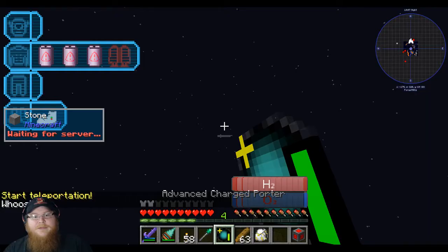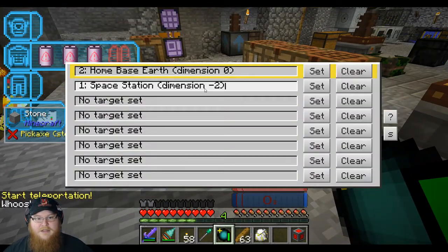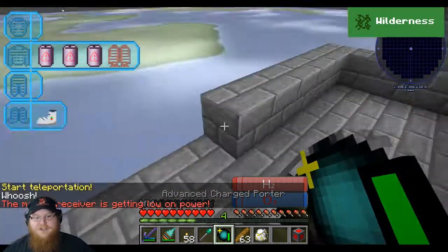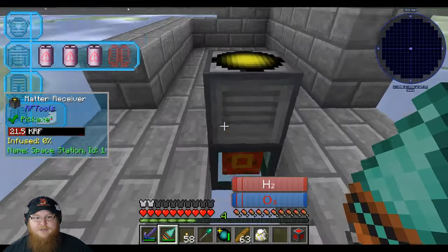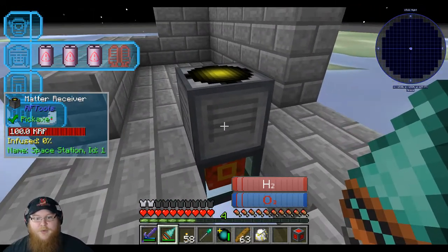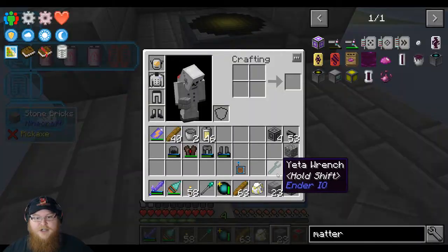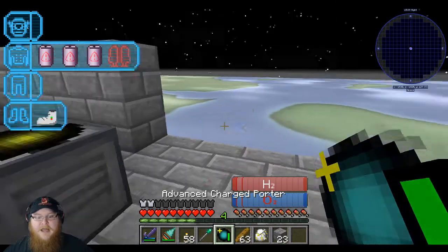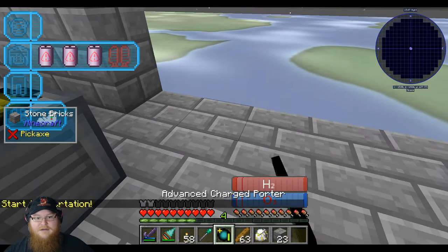Now we can technically leave our rocket here and don't really have to worry about going back and forth wasting all the fuel, even though fuel is just water. Just to test this out — let's set that, and our teleportation starts and it'll take us back home. Woo! And then if we decide hey, we're going to work on our space station, I can right click this, set that, right click, and we're back on the space station. That is awesome — we've got our teleportation system up and running, and it's so magnificent.